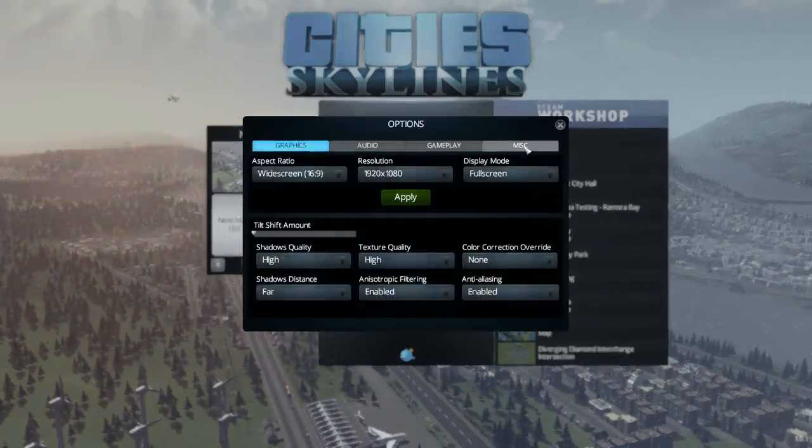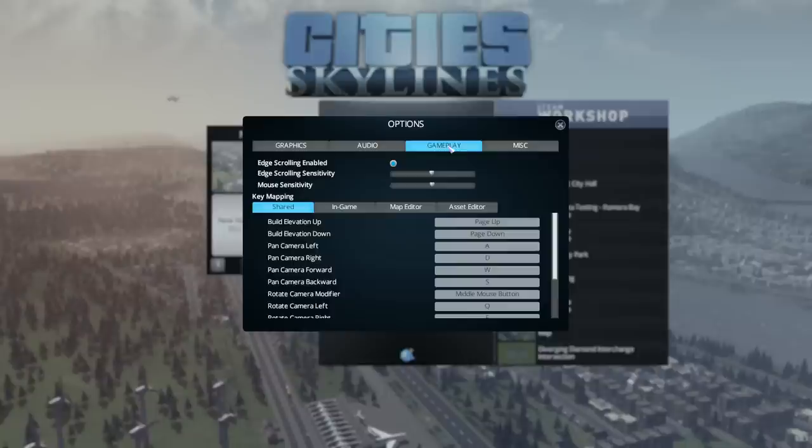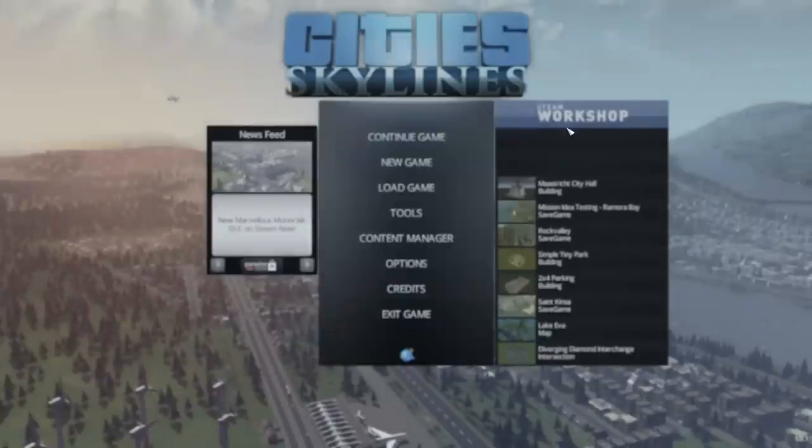Options — not a lot to mention in here, although I would really advise that you drop the tilt shift down. The game is actually quite blurry with the tilt shift on; I'd switch that off straight away. You can remap keys and all the usual stuff, but I want to play.